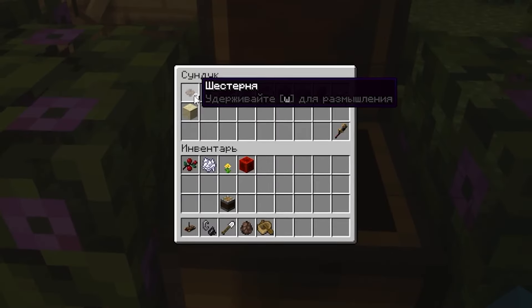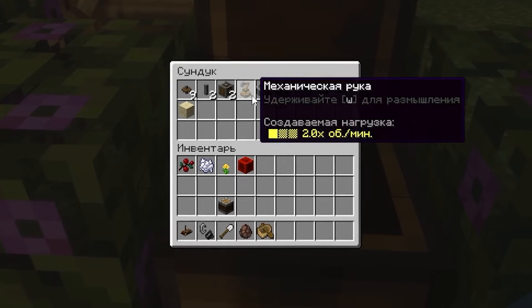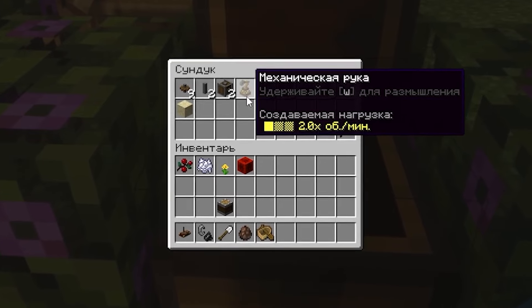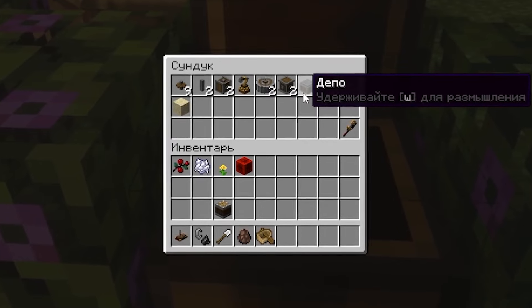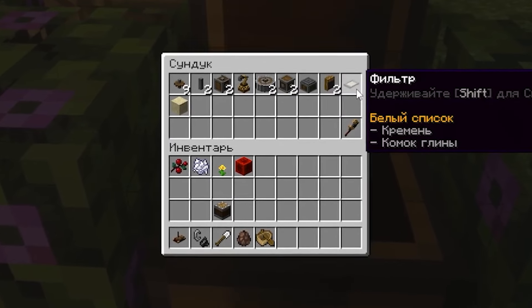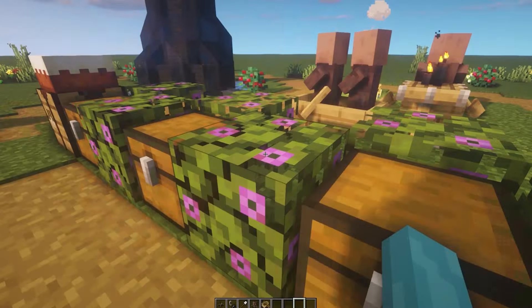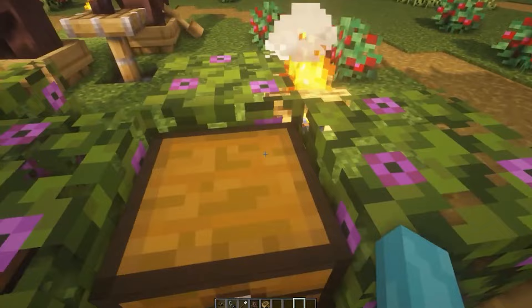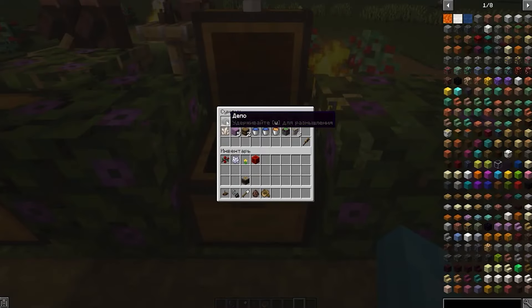The third stage is the processing of cobblestones, which will require: 9 gears, 2 shafts, 2 vertical gearboxes, a mechanical arm, 2 crushing wheels, 2 gearboxes, 1 depot, 2 brass funnels, a filter for flint, a lump of clay, 1 sand, and a wrench — if we haven't lost it yet.